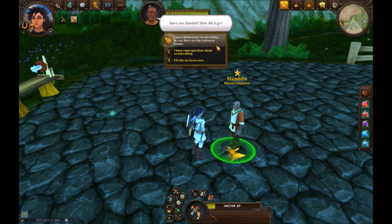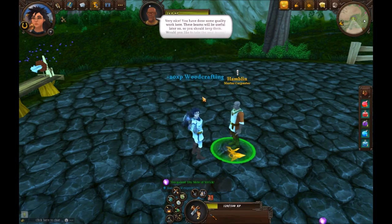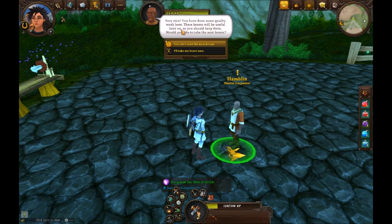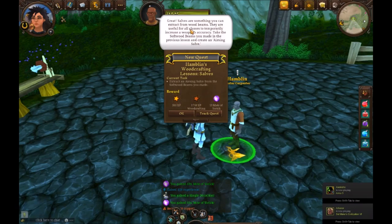As you can see, making two beams got us to level two in our skill. He gives us 10 motes of Yorick as a reward, plus regular experience and wood crafting experience, just like we got gathering experience from those quests before.